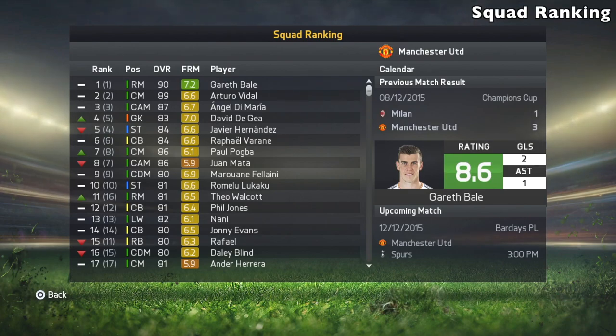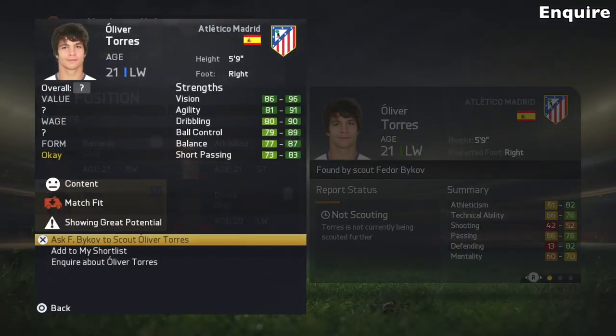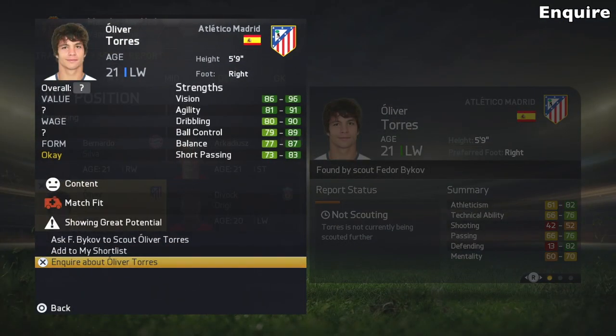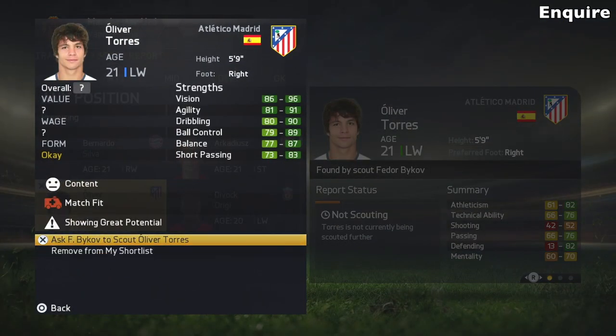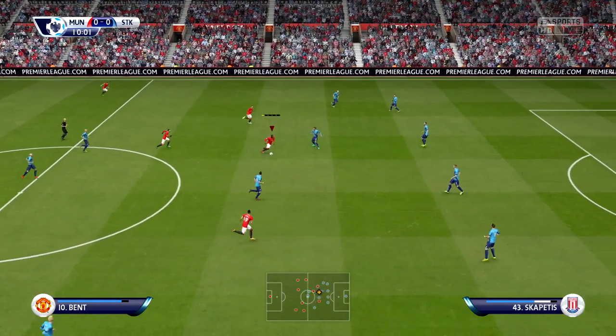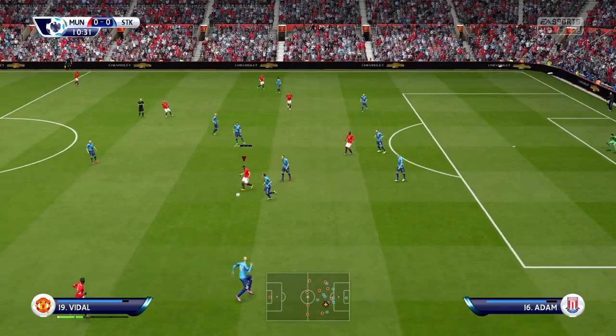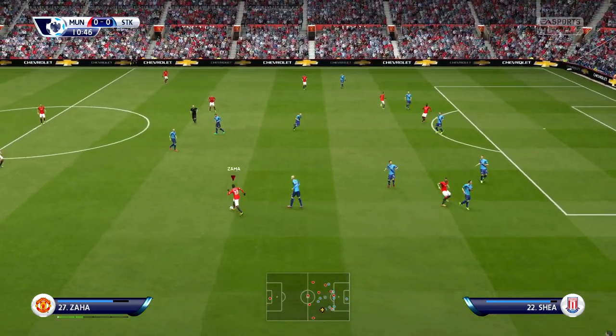I'd also bring back the squad ranking feature to see who the best players in your team are — I always used to look at that. And I'd bring back the inquire feature, because right now you don't really know a player's value unless you scout them for 20 days, which can be annoying. If there was an inquire feature, the club would tell you whether they want to sell the player and how much they want for him, so you don't have to fully scout him just to get that valuation.